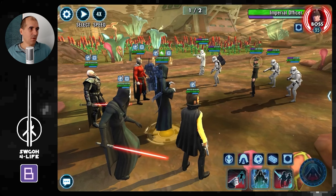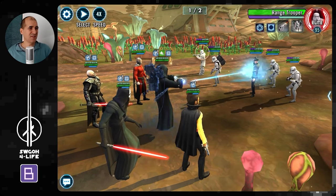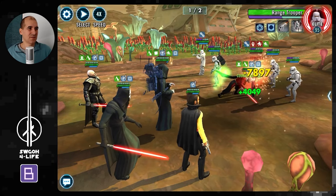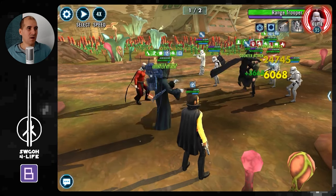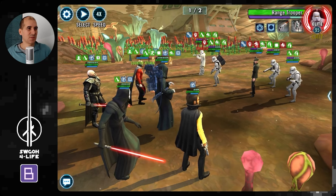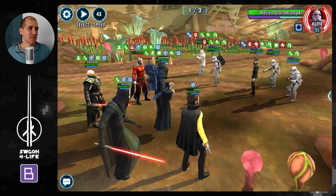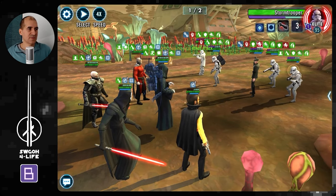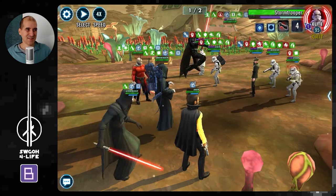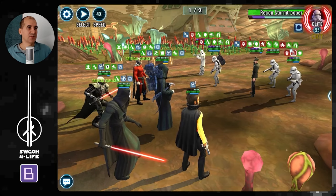We're going to link up the Imperial Officer and Range Trooper. Range Trooper has a lot of assist stuff, and the Imperial Officer has a nasty AoE - I think it's on his basic or special. Those are the biggest threats, so we link them up. We get Retribution, so now we are counterattacking, which is nice. To begin with I like to go after the Recon Stormtrooper - he's got a nasty AoE too, so I start draining him. Then the Stormtrooper taunts, so we have to go after him. Mass Assist with Sif Eternal, and then Nihilus's basic dispels buffs, removing the taunt on the Stormtrooper.